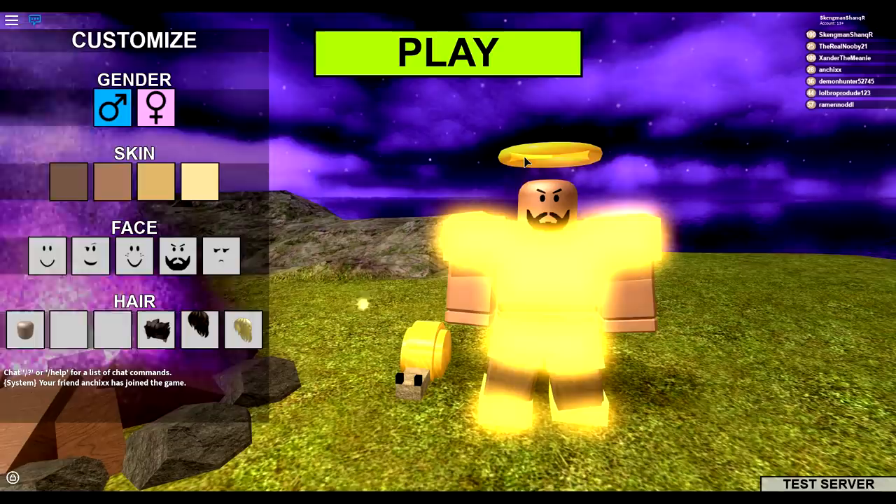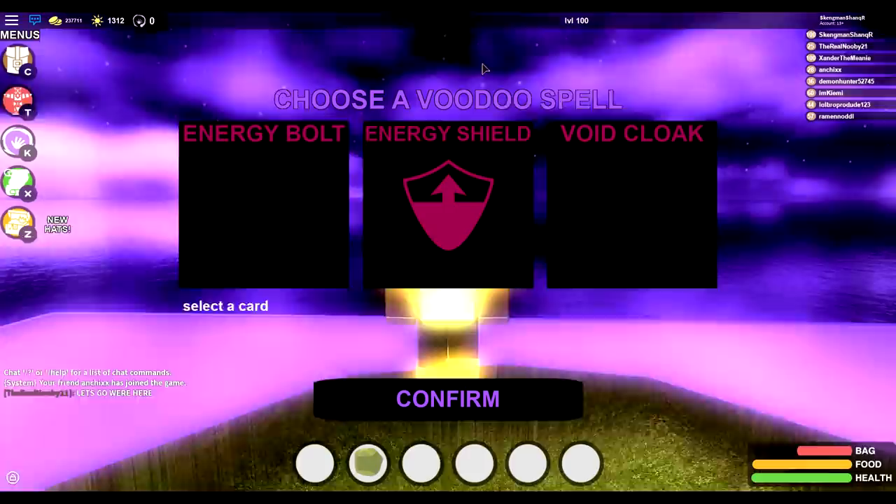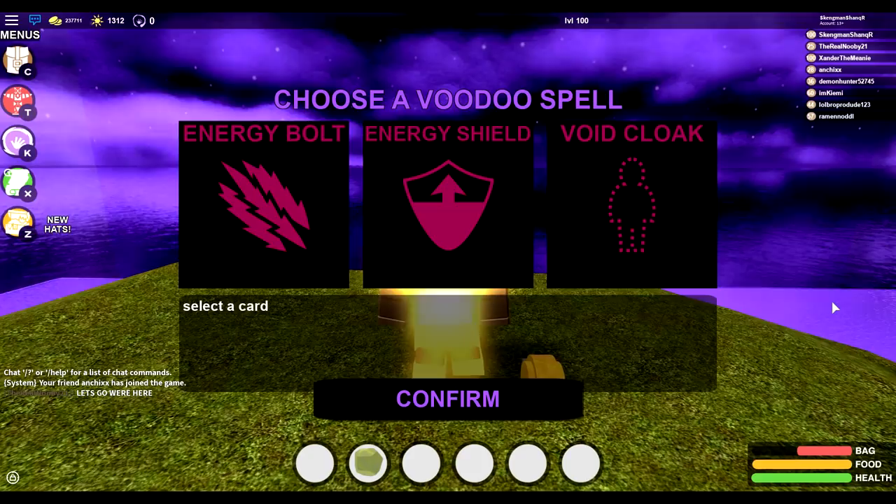Oh my god, it's in the void. It's a public server void, okay. Hopefully I don't get noticed. I can choose a voodoo spell right now — Energy Bolt, Energy Shield, or Void Cloak.